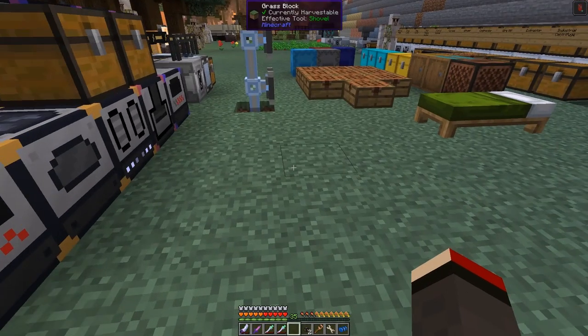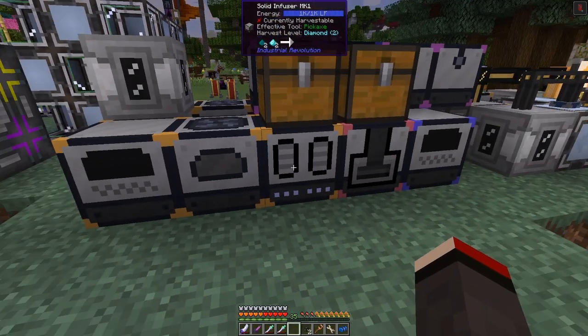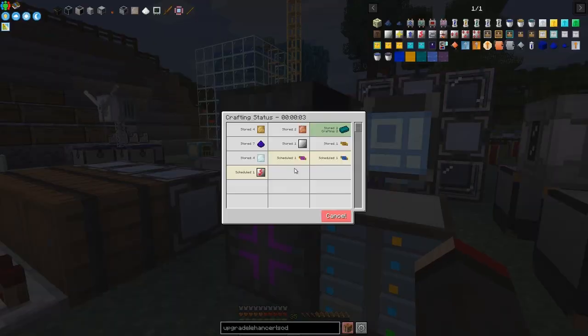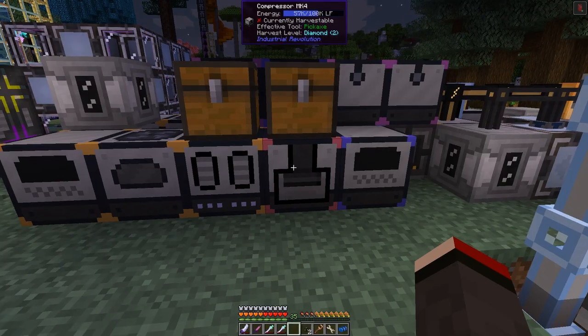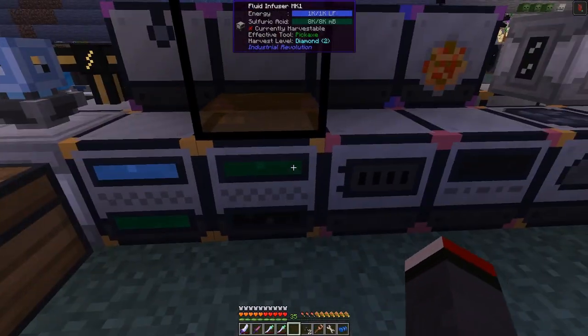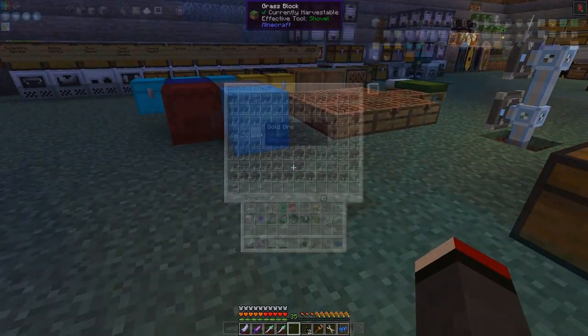This is producing all sorts of stuff. Here's the solid infuser with one upgrade in it — it's working considerably faster than before. I could upgrade this one to a tier three machine too. This one's stamping away on electrum to make some plates and that'll be fairly quick. Once this is finished, I'll put the efficiency upgrade into the compressor so it shouldn't use quite so much power. The last thing I'd like to talk about on these machines is heat — although these machines are not running continuously.